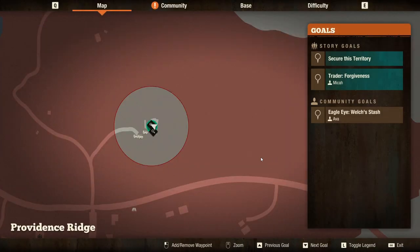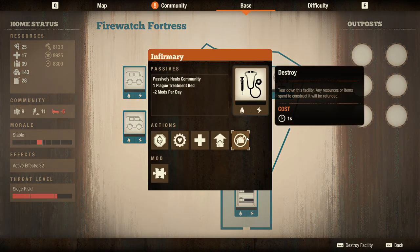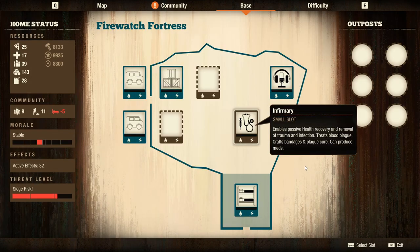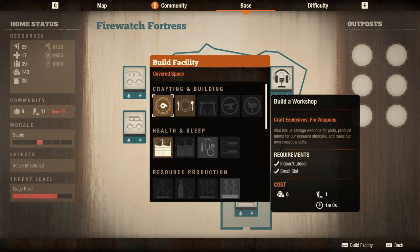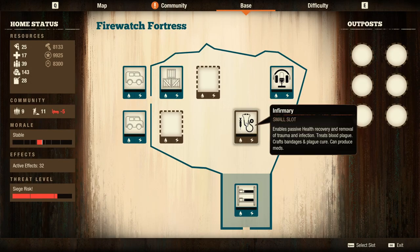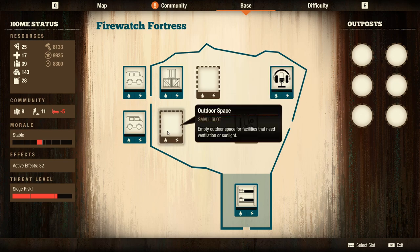This base comes with a built-in infirmary which can be torn down — you don't have to keep it. That is a plus, especially when starting in Nightmare Zone where the increased cost of materials means everything costs six or ten, so that's one less expense to worry about when starting a new playthrough.